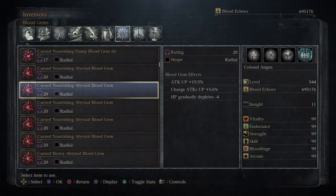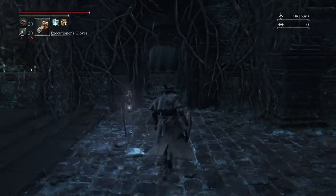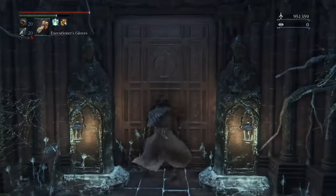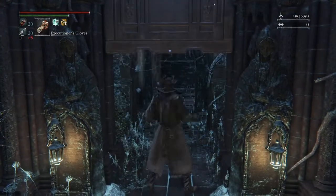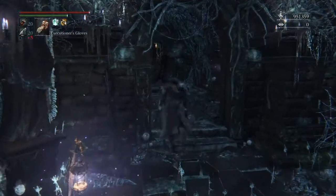The radial types you get from Rom are not as good as the triangle and waning types. You can see here a couple of abyssal gems: attack up 19.5% with some secondary stat and a curse. The best curse for PvE is the stamina down, and the best secondary stat in my opinion is the plus 15 physical damage.